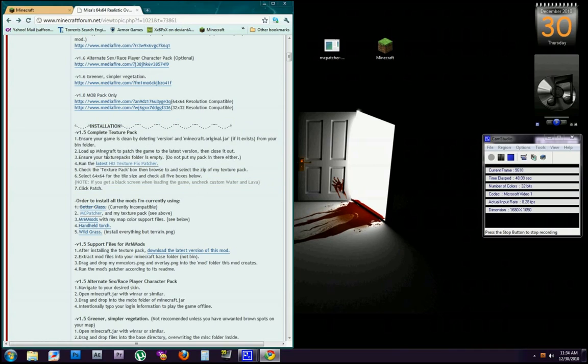A lot of people end up skipping the installation notes, but this is a very important part that most people don't pay attention to. Basically, you want to load up Minecraft to patch the game to the latest version, then close it out to ensure the texture packs folder is empty. If you've been playing Minecraft recently it's probably up-to-date, so you don't have to worry about that first part.